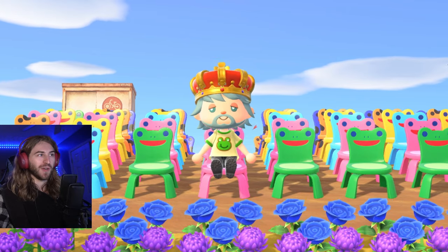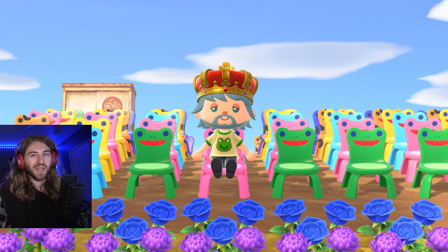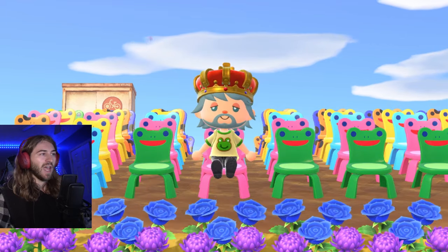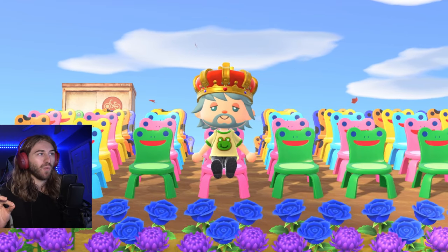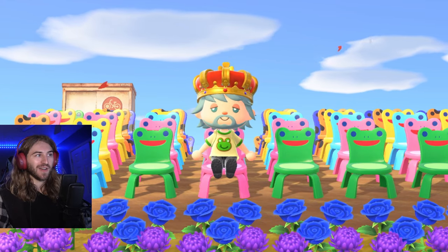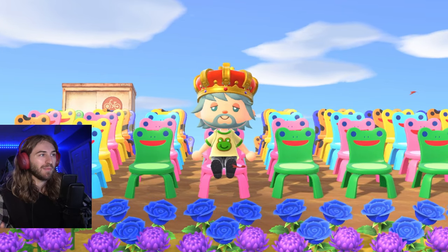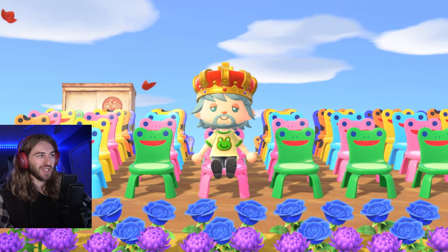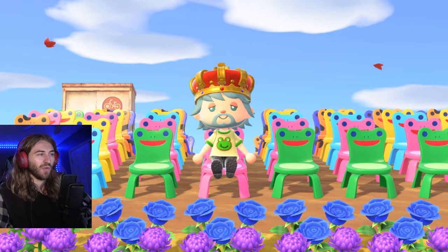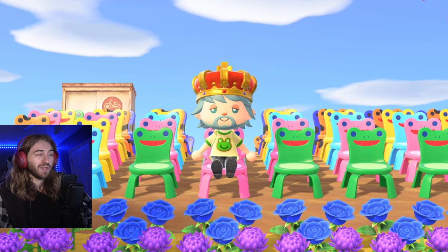This farming method works for any item in the game — I'm just using froggy chairs as an example. If you don't have a froggy chair yet, I'm going to show you how to easily get one, because there's multiple different ways. You only need one froggy chair to start farming. I'll show you how to get every single variant and color, and how you can make a ton of bells and nook mile tickets by reselling them. I was actually selling froggy chairs yesterday and made about 50 nook mile tickets in only like three transactions — took about 10 or 15 minutes, but it was pretty sweet.